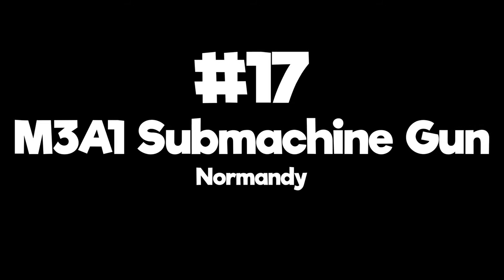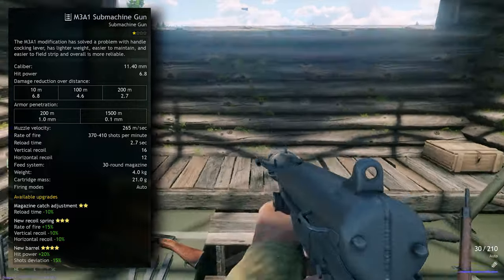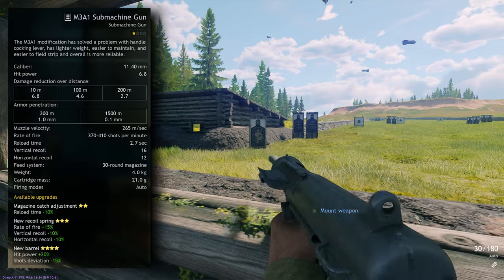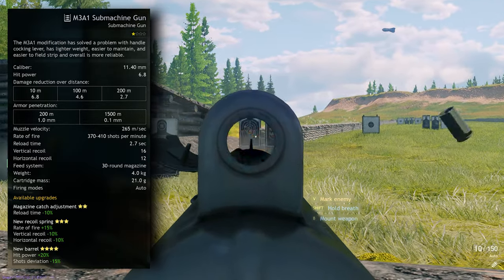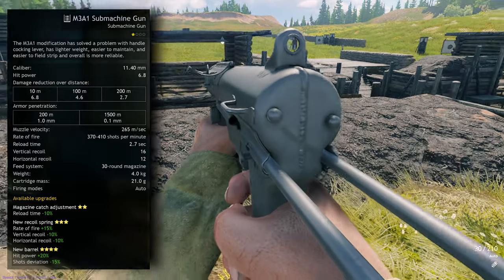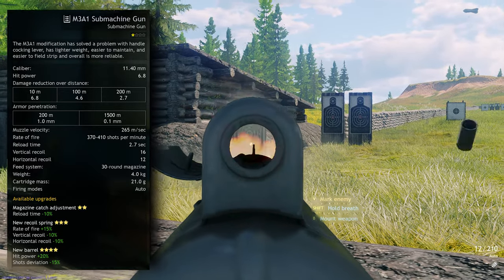Number 17: M3A1 Submachine Gun — Normandy Allies. The M3A1 modification of the famous grease gun is going to surprise some of you, considering its reputation. With one of the best base hit powers out of all the SMGs at 6.8, you will at least down enemies in two hits — almost as hard hitting as some semi-automatic rifles. It also has competitive reload speeds, recoil and magazine sizes, as well as very decent sights. The rate of fire and shot deviation are where it struggles most, but my advice is to upgrade it to max level first to increase its rate of fire. You'll be surprised by how powerful and how much damage it does.